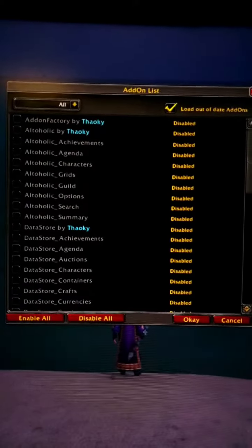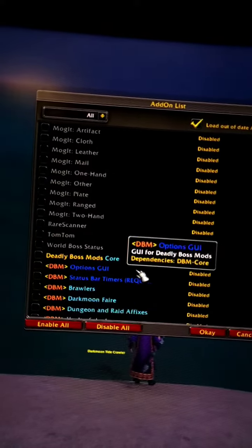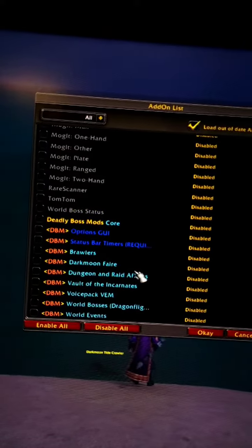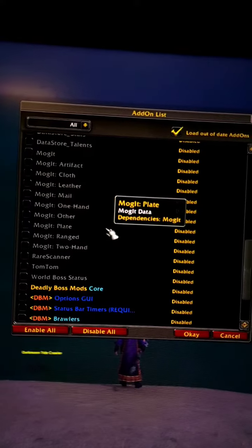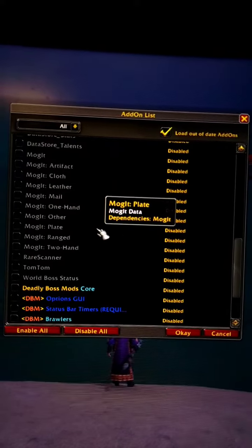I have Altaholic, which has all the data score and stuff in it, Mogget, Rare Scanner, TomTom, World Boss Status, and DBM — those are literally the only add-ons I have. So it's gotta be one of those. I have no clue which one, but it kept me from getting Mount Tacular twice.